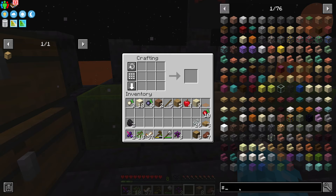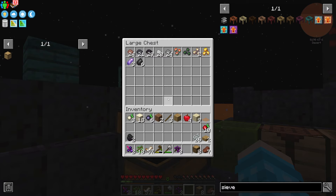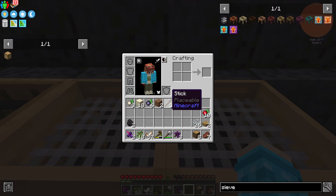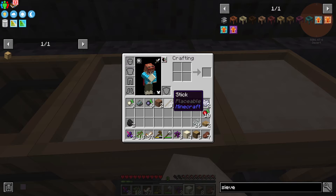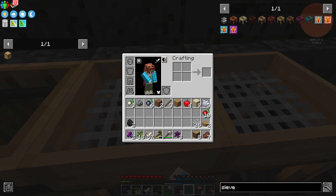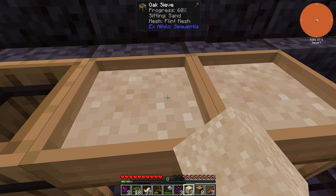A cool thing about sieves is you can actually stack them. If you place two next to each other and upgrade both to flint mesh, they work together. I only right-clicked on the left one but it filled both, and as I hold right-click it sifts through both stacks and gives me stuff for both items. Sifting dust with a flint mesh doesn't do too much but I'm just working through what I have.